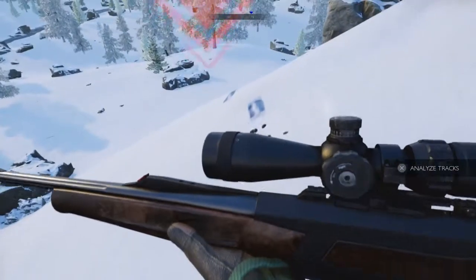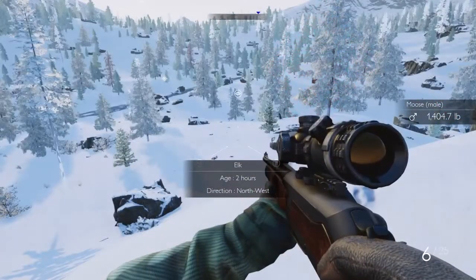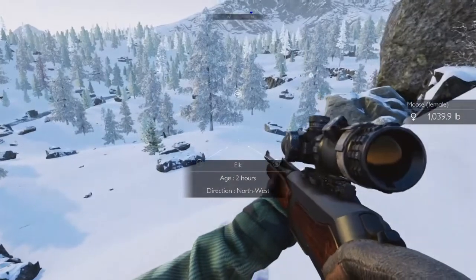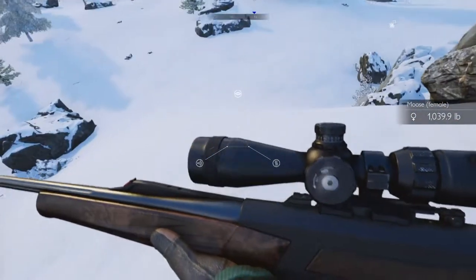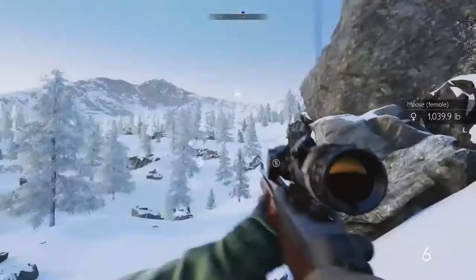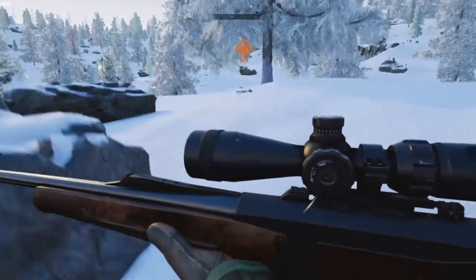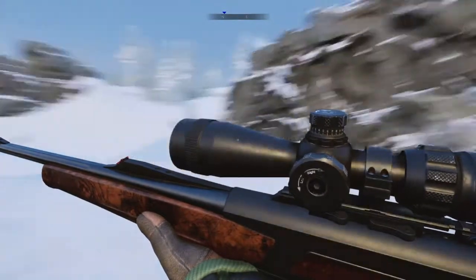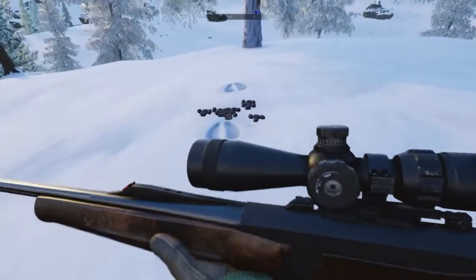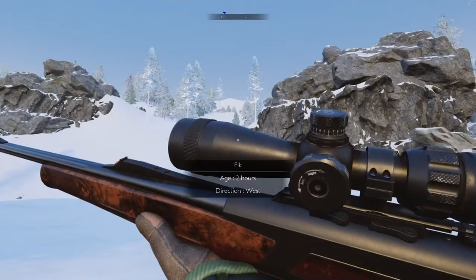Let's see what this track says — two hours northwest. We've still got that moose down here. Oh, what do we got over here? Another moose. We got a lot of moose. We're falling down this hill a little bit. There's another track here. At this point I'm going to start getting into the crawl position, only because I'm starting to get a little too close. Crawling is probably the best way to go so we don't get seen — two hours heading west, so it's somewhat in front of us.